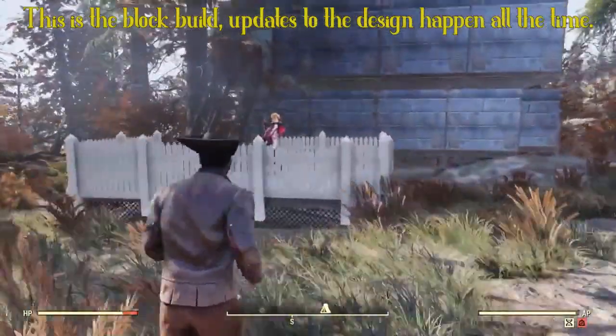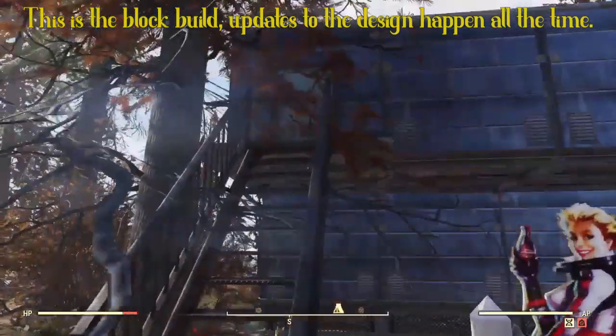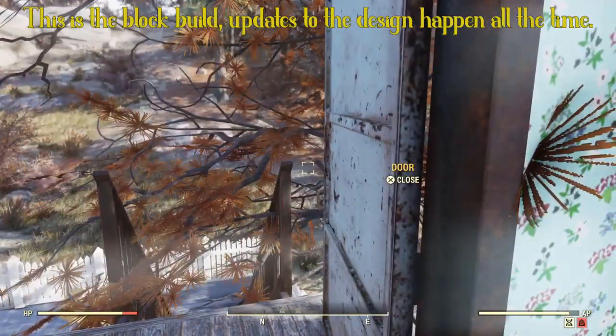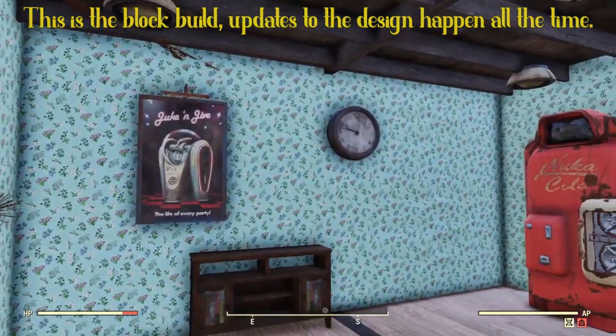If you haven't seen the first two parts, go check them out. It shows the building of two of the rooms that are the extra things. And this is built kind of like a theme park ride - you know how Disneyland has got that Galaxy's Edge or whatever? It's kind of built like that.